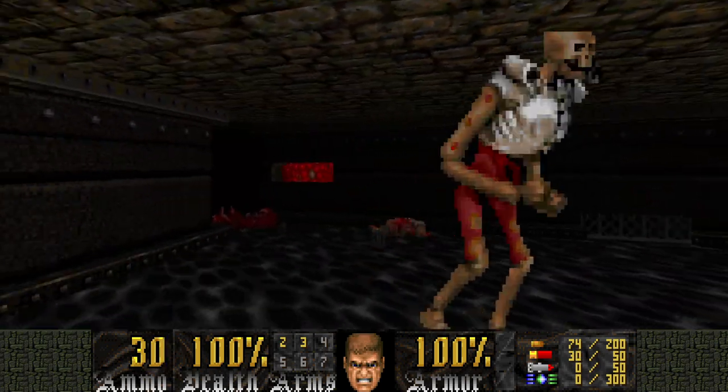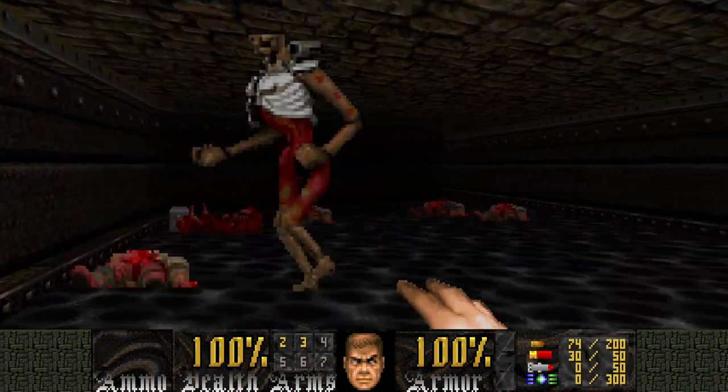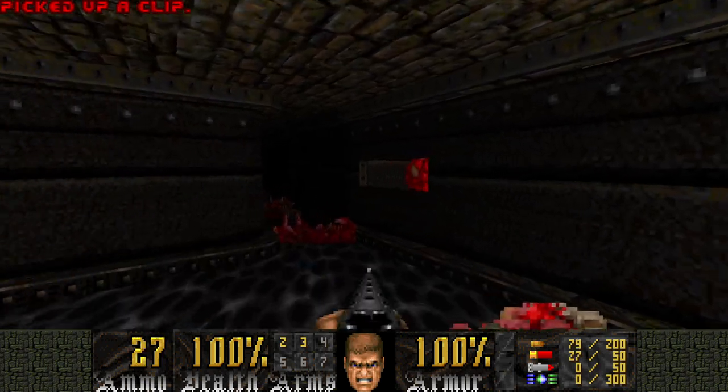Let's bully this cacodemon before we fight this remnant. Let's see if we can get him in a pain state, and he'll do that psych bullcrap. If he doesn't, you should be in the clear.